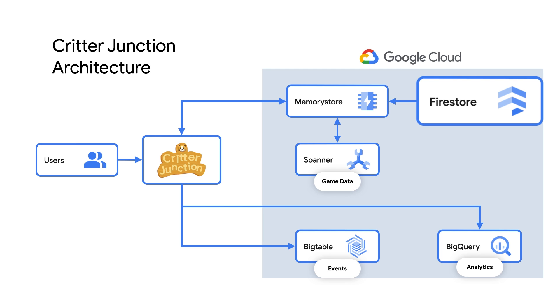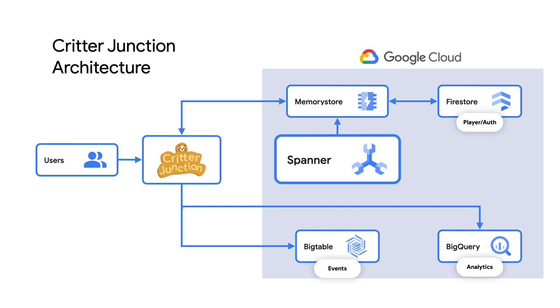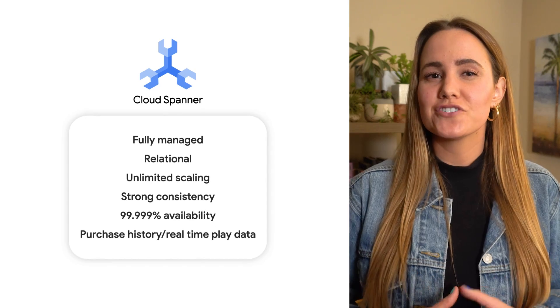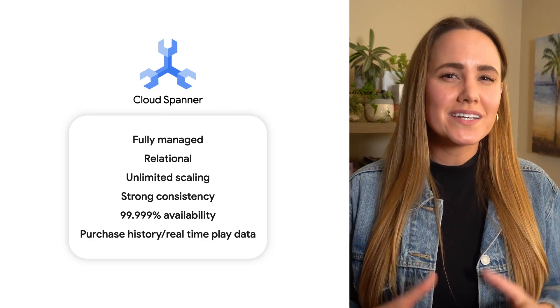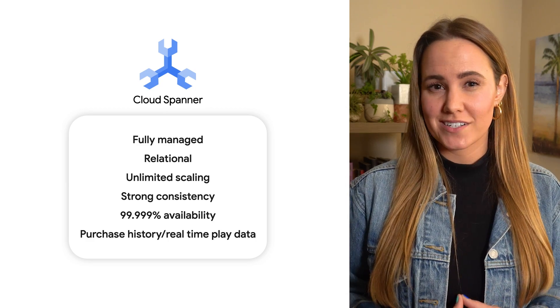To take care of the game inventory and other game elements that need global consistency like purchase history, Critter Junction uses Spanner as their main game database. Since Spanner is a fully managed relational database that offers unlimited scalability, strong consistency, and five nines availability, Spanner provides a globally consistent database that can track up to petabytes of all these important details without being a choke point in their architecture. Spanner supports Critter Junction's usage spikes without planning or downtime, which is a relief for data admins and users alike.